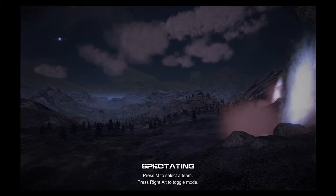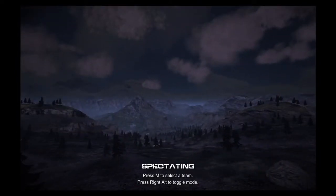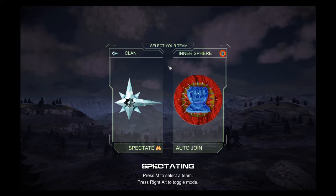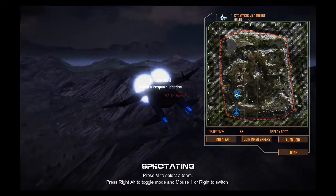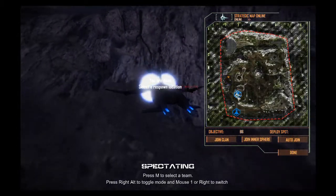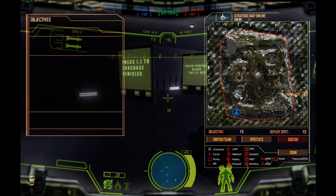And here we are in-game. You can see the spectating screen and take a look at what's going on in the server, but you probably want to jump into the action, so press M to first select your team. I'm on clan, so joining clan is sensible. Then the map should pop up — if it doesn't, press M again a couple times — and click on a spawn point. Aerospace spawns at the air icon, and mechs and other vehicles spawn at the mech bays. Some bases do not have spawn capability depending on the map, but generally there's always one main base that will have the ability to spawn everything you need.